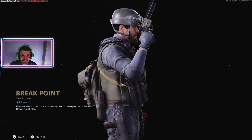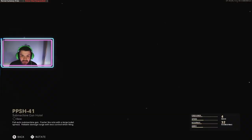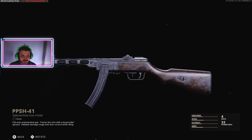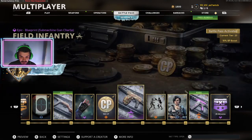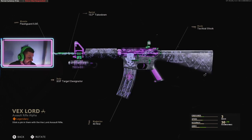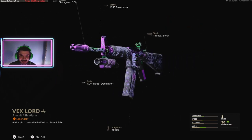This one looks like a punk. And the PPSH — the new gun right here — it's going to be in Warzone so I'm ranking it up right now. It's like an old-school gun. And they got some sick old blueprints, like this one — this blueprint is hard.